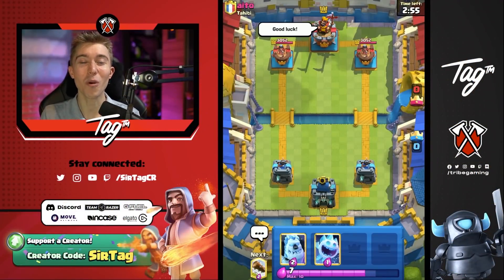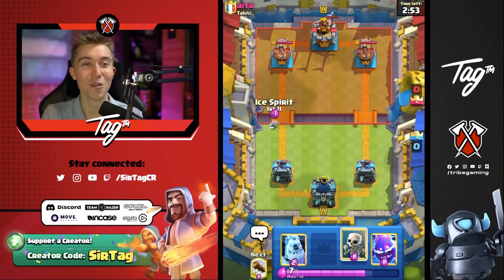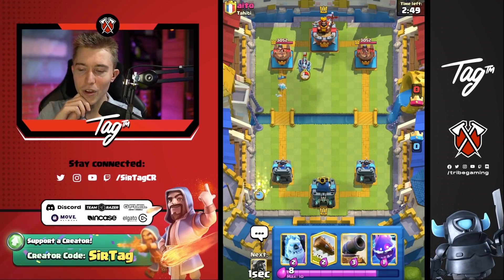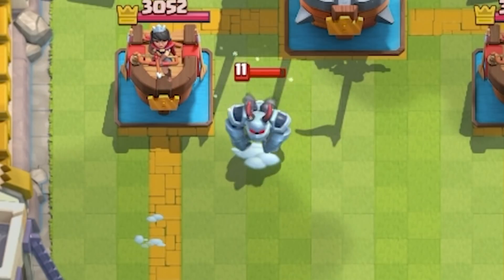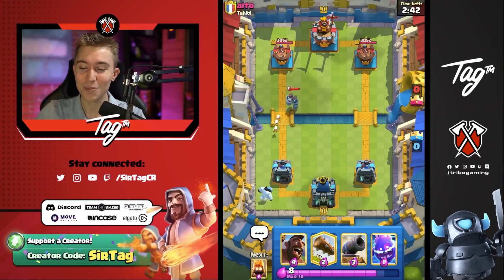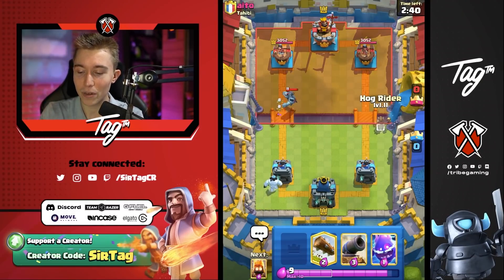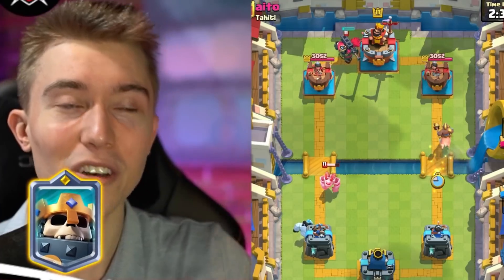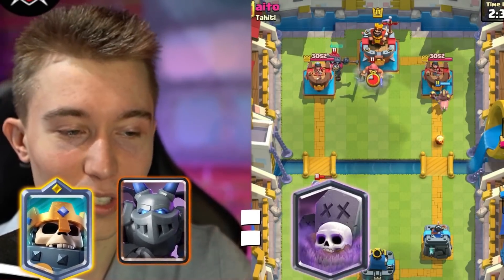Getting into this one, we got the 1.9 elixir fast cycle and we are ready to spam our opponents at every chance we get. Ice Spirit is going to bait out a Mega Minion — I thought it was going to be worthless, maybe just get 100 chip damage. But this man went for Mega Minion already, so he's down a bit of elixir. We can Hog Rider on the other side. Skeleton King plus Mega Minion definitely means Graveyard with Skeleton King.